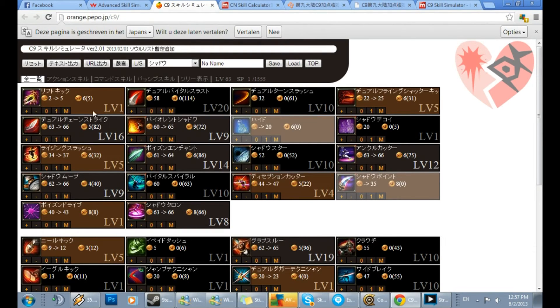For the average things: lift kick level 1, this one max, this one max, this one level 5. And now we come to chain strike, which is probably one of the weirdest skills in the game, but I actually found a way to combo these. I will show it in one of the next videos, but there is actually a use for this skill.